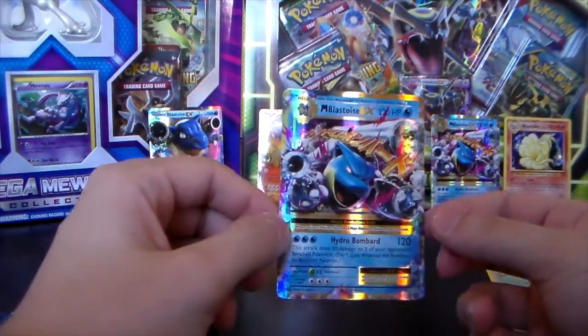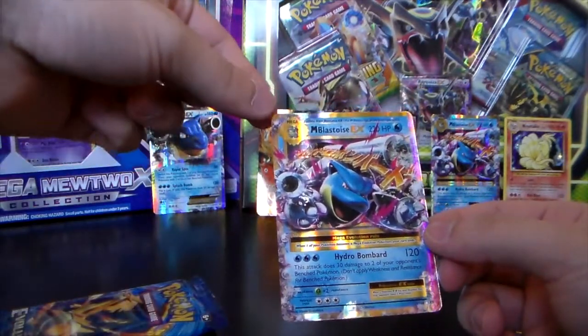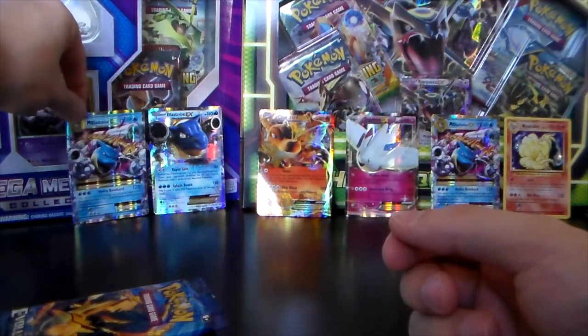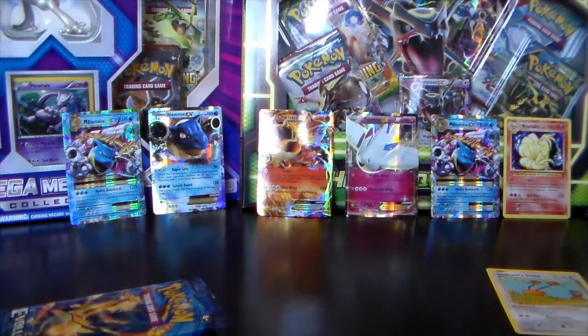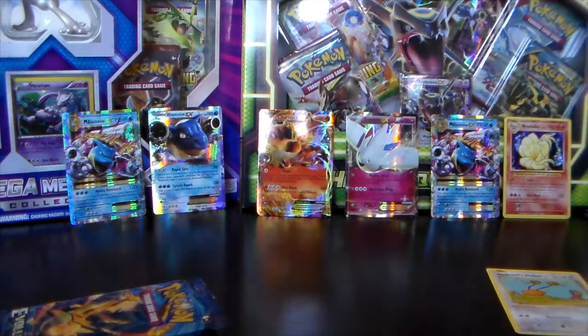Wow! So we pull two Mega Blastoise EXs. This one also looks like it's in really good condition — you sir go on the cool wall. So out of two tins, we pulled two Mega Blastoise EXs, a Togekiss EX, and a Ninetales Holo. That is really awesome. Out of two of the newer tins, which are sort of like reprints of older tins. Thanks for watching — I'm ThatOneVenusaur, see you next time.